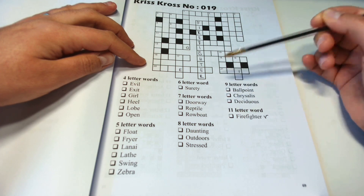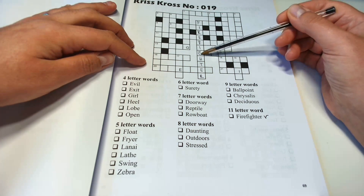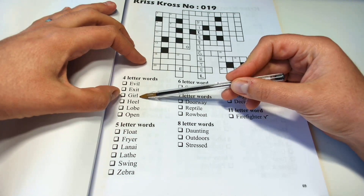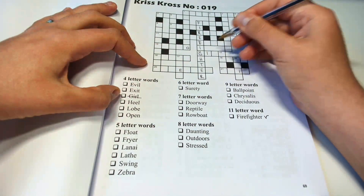All right. Let's go to this one. This one with the G. Well, the only four-letter word here is "girl", so we are going to fill it in here.